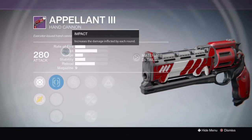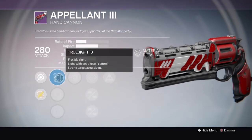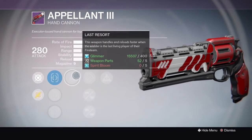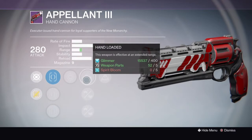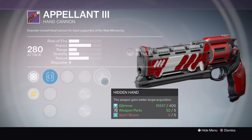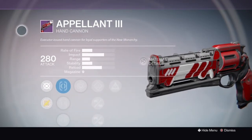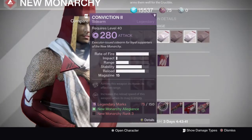Then you have the Appellant. This is not that great of a hand cannon compared to everything else, so I would not advise buying it. It has True Sight, Sure Shot, Quick Draw, Last Resort, Hand Loaded, Small Bore, Rifled Barrel, and Hidden Hand. Hidden Hand is pretty cool, but compared to other ones, it's not the best hand cannon to go with.